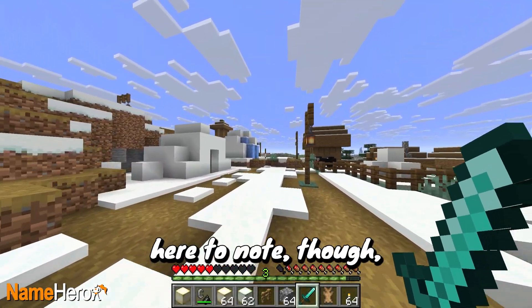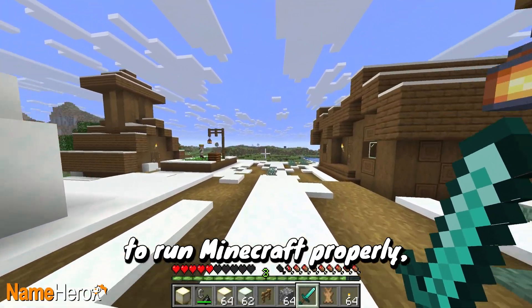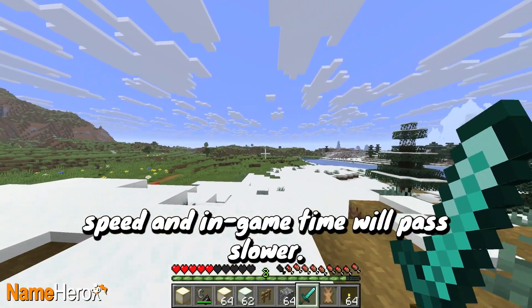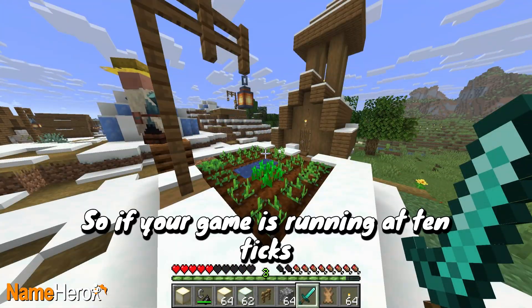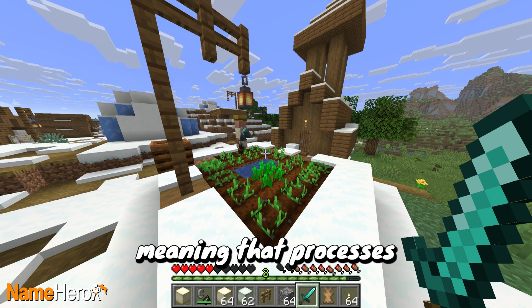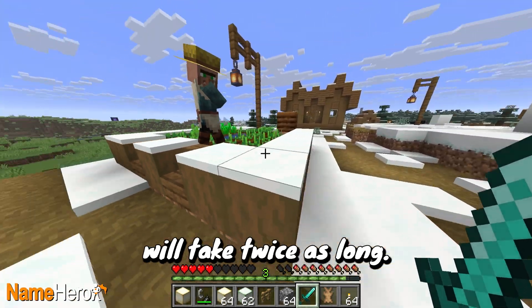Something interesting to note here is that if your computer is too slow to run Minecraft properly, the game will run at a lower tick speed and in-game time will pass slower. So if your game is running at 10 ticks per second, time will pass half as fast, meaning that processes like waiting for crops to grow will take twice as long.